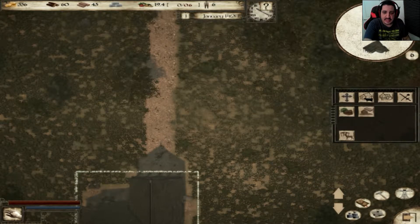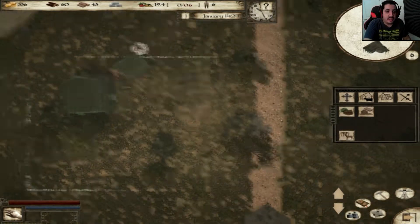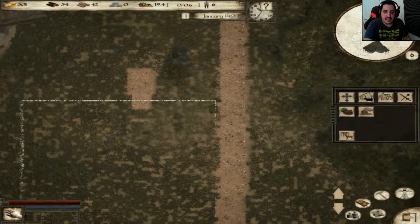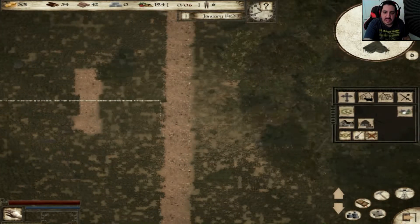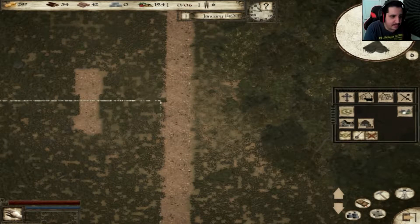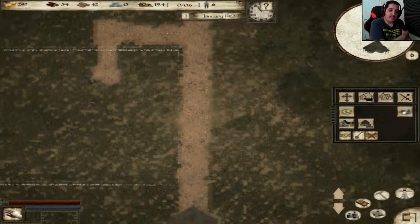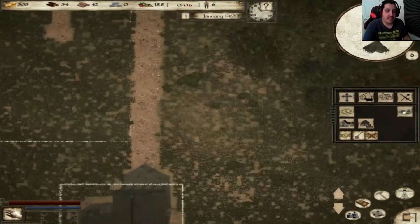What we need to do is a hunter's lodge right now because our people need food. Let's go ahead and bring the hunter's lodge over here. There we go. We need to connect it with the road because in this game the people have wheel carts. Without these dirt roads I would not be able to get food and stuff, because people need to have a way of transporting stuff.